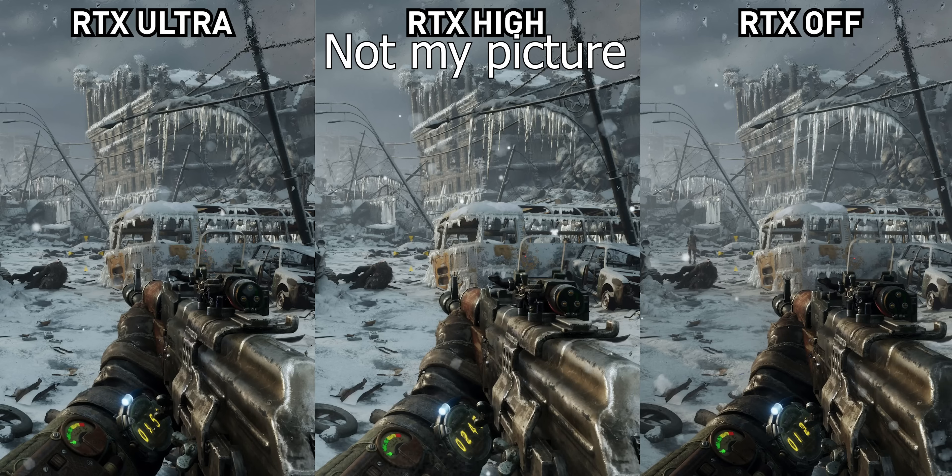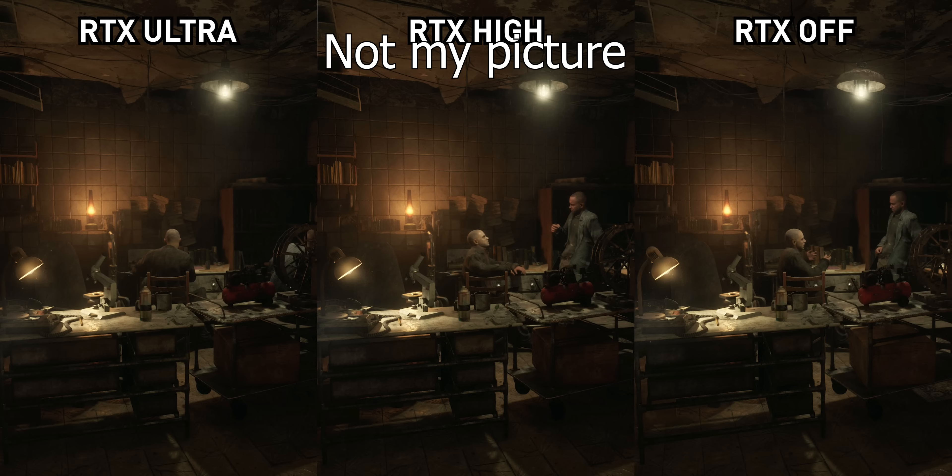I have to say I couldn't really tell the difference. I sat looking at each run of the benchmark and really tried hard to identify the difference between ray tracing on and ray tracing off, and honestly I couldn't. So you're taking a 20% or 31% performance hit on RTX hardware for visual fidelity I can't distinguish. I'll play more of Metro Exodus and let you know in the comments. Now let's move on to what I think is the most important test today — Quake 2.